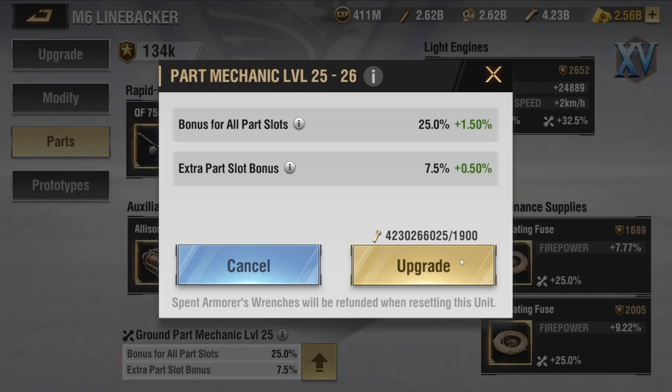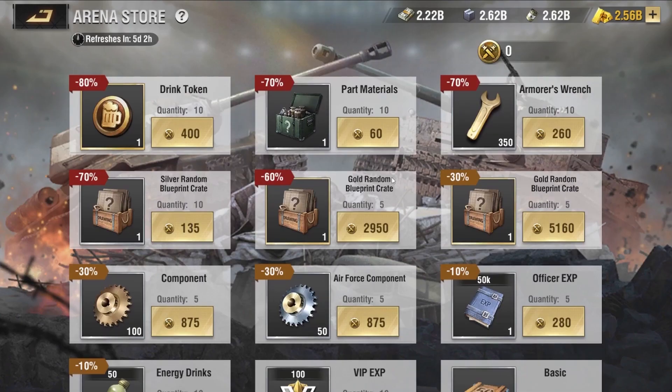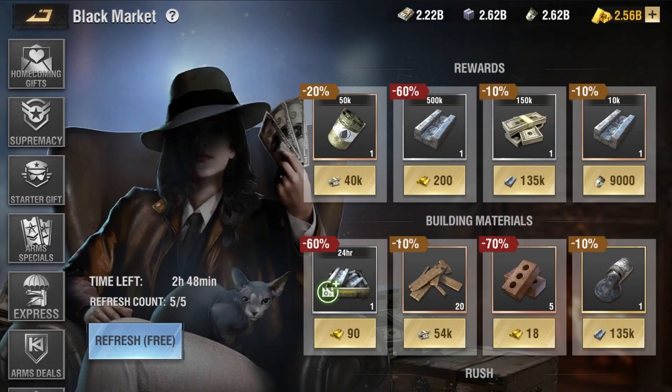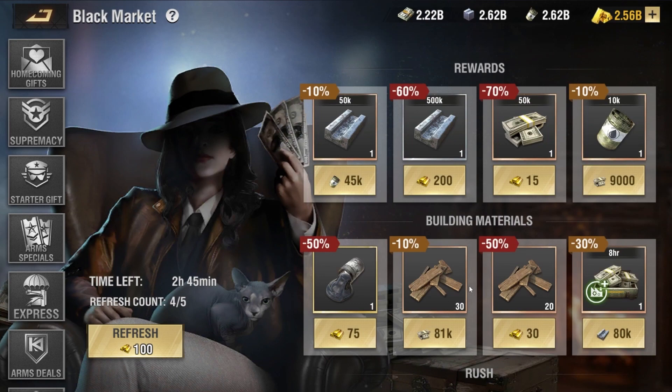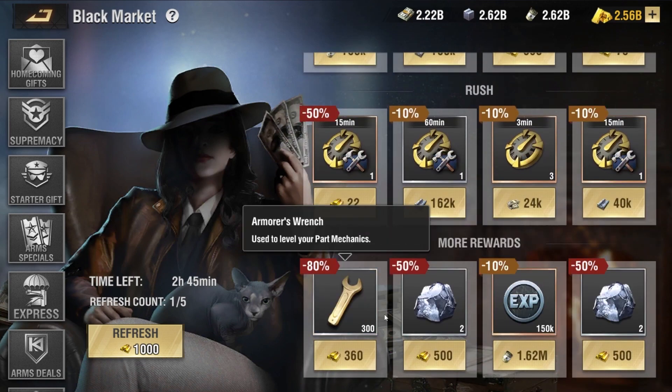There are multiple ways to obtain armored wrenches. The first way is through packages that appear periodically on your screen whenever you're leveling up a unit or unlocking something new within the game, or through packages presented in the daily market, such as vault investment. In addition to that, you can acquire armored wrenches through the arena store. Alternatively, you can go to the black market and also acquire these items from there. You just need to refresh a couple of times and you can get them with gold, and sometimes you can even get them at an 80% discount.